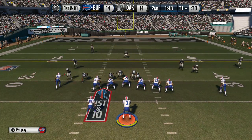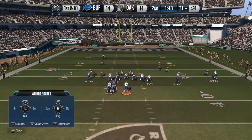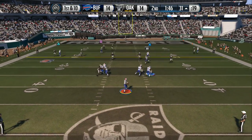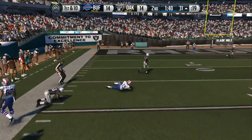Williams in the slot. Manuel is back in shotgun formation. The Bills get a first down.